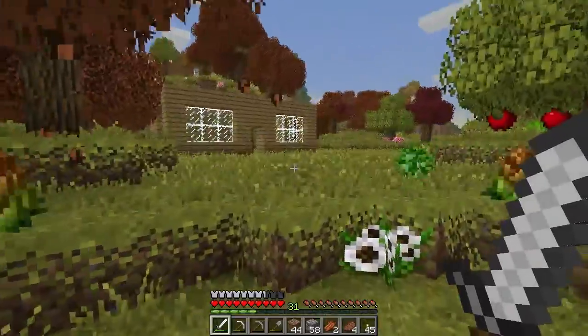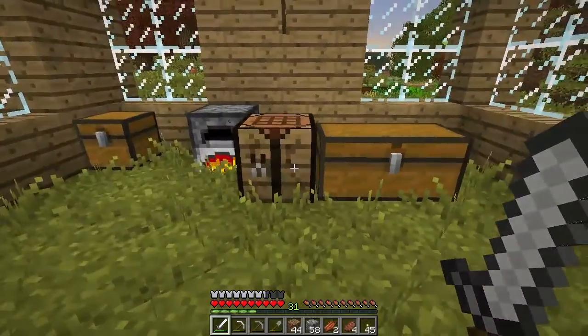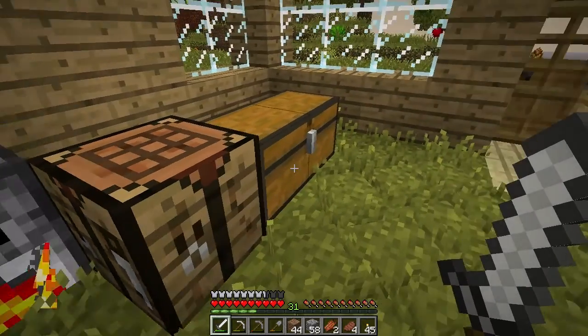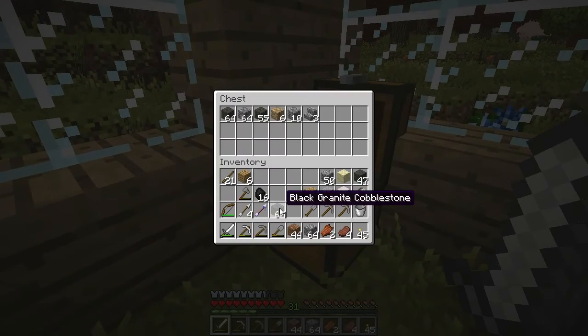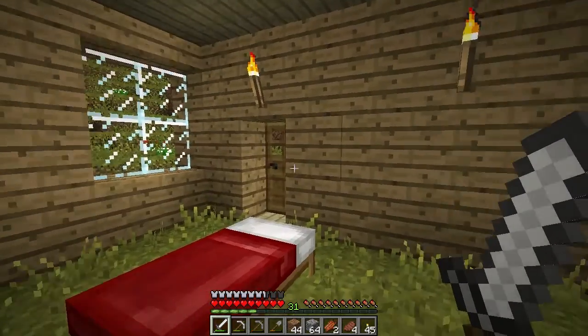I should probably make a nice little path down there, but that's not important right now. Let's dump all the rock in here and everything else in here for now. Take out the rock, put in everything else. I really need to just kind of organize and get this cabin sorted out.